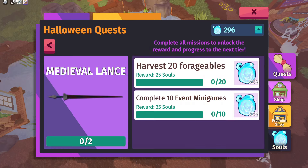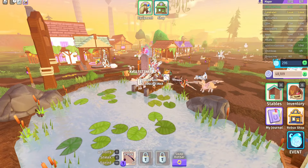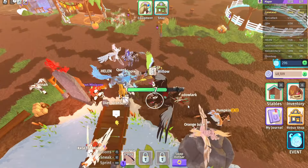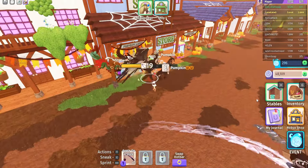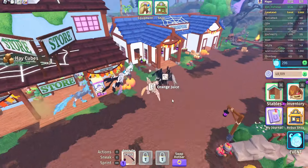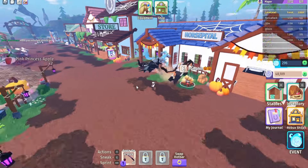The fourth quest is the Medieval Lance, which is an accessory for the Gold Steed. You have to harvest 20 forageables and complete 10 events. Keep going to the apple bobbing, apple designing when there's no cooldown, and the pumpkin minigame to get those 10 events. To harvest forageables, you can actually click on the apples in the world and harvest them — once harvested, it counts toward this quest. I would suggest having a bunch of horses out with good strength so the harvesting goes quicker, and stay toward the lobby as those apples count and it makes progress faster.